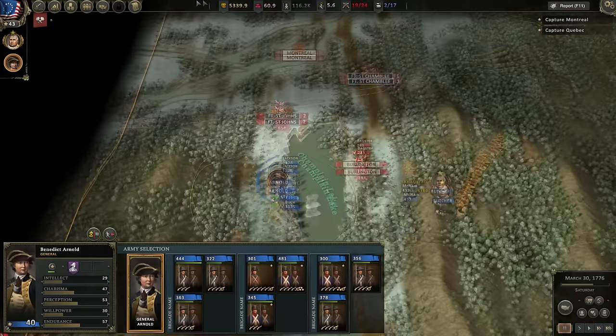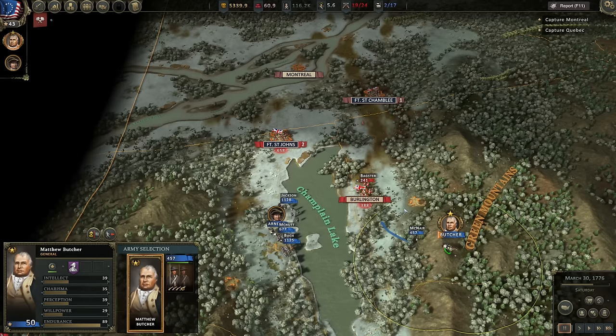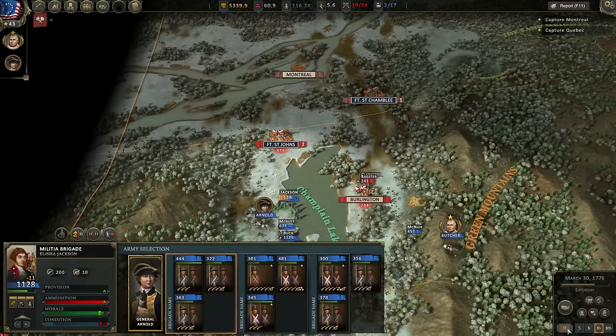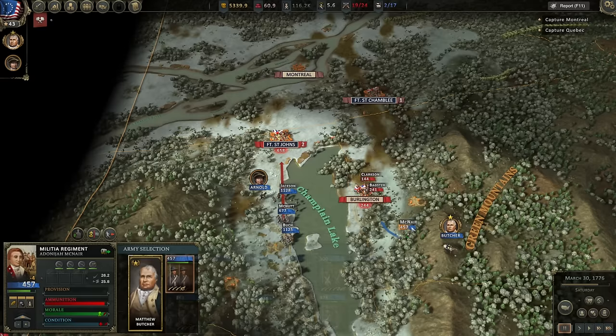It looks like Fort St. John's has pulled 500 troops out of its garrison down to support Burlington, where I was sort of threatening. So that's interesting — I think that's actually good. My troops are probably going to arrive exhausted, but I think we can solve that on the battlefield. McNair will just kind of hold back a little bit, and I don't want Benedict Arnold getting too close either.